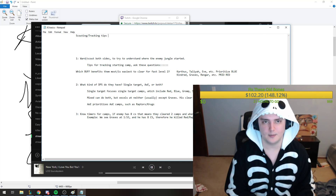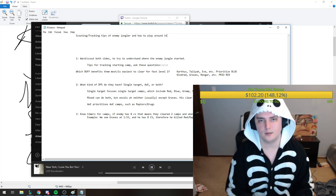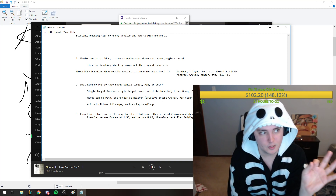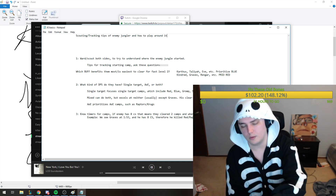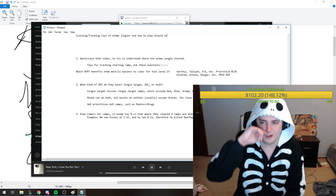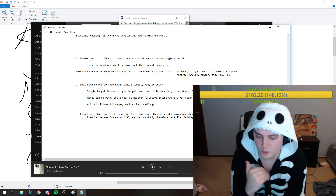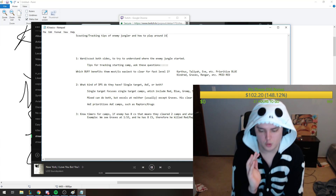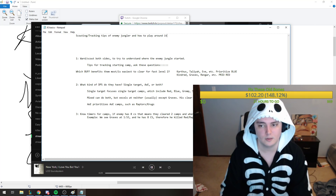Scouting and tracking tips for the enemy jungle: first you want to ward both sides, checking out both scuttle crabs. You want a ward on the left one and a ward on the right one. Around 1:21 to 1:20 is when you can ward either one. If I know the enemy jungler is something like Xin Zhao, Udyr, Graves, or Camille — anyone who duels and has high single target damage —